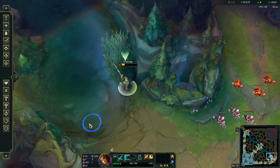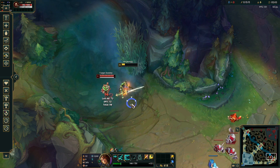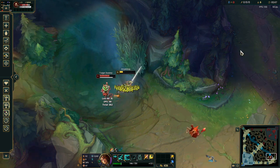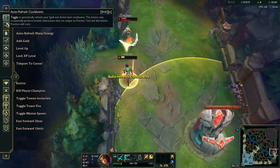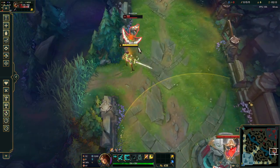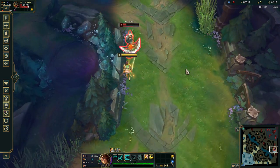A demonstration of what standing still looks like is if this is our enemy and we're just hitting like this and we're not moving. I'm going to deactivate the tower and I'll show you guys what standing still looks like. It looks like this — I'm hitting him. You're just letting go of your character.